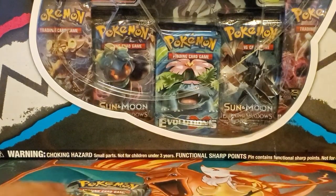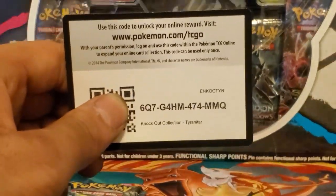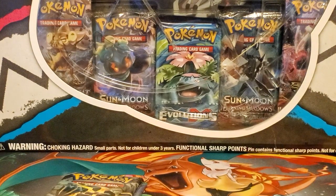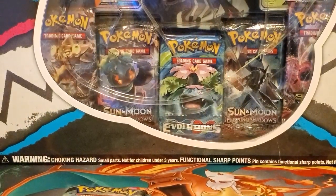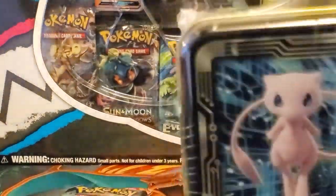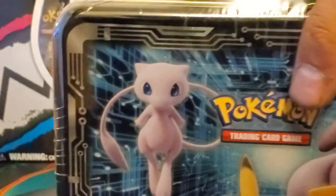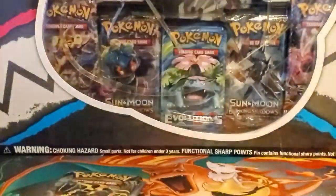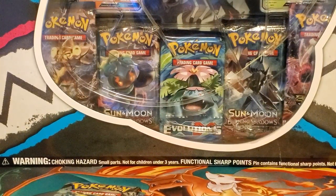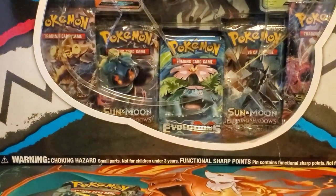Back to the Pokemon vending machines — they're run by a third-party company called Swift. I bought some stuff — there's the code card from the Knockout. I also got a Team Up pack from the vending machine for someone, and I got this treasure chest from last year. Pretty cool.